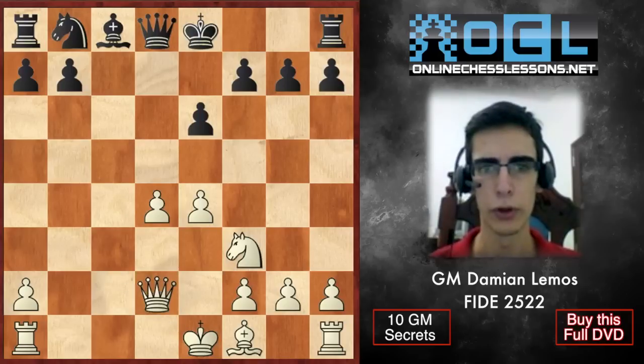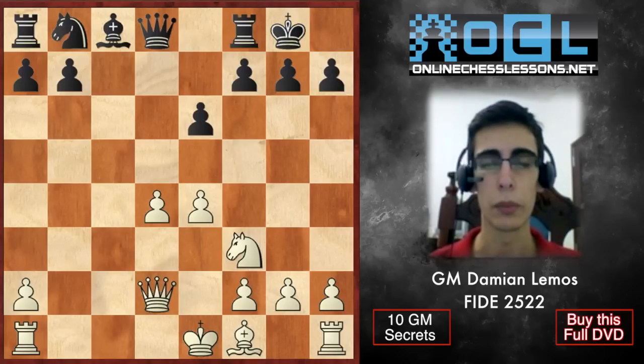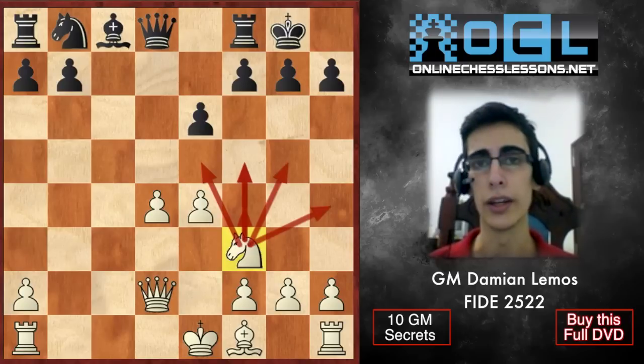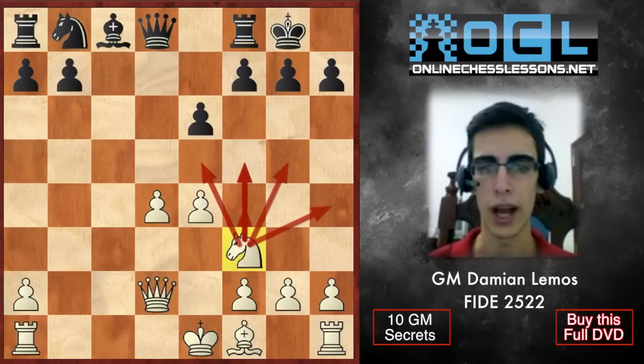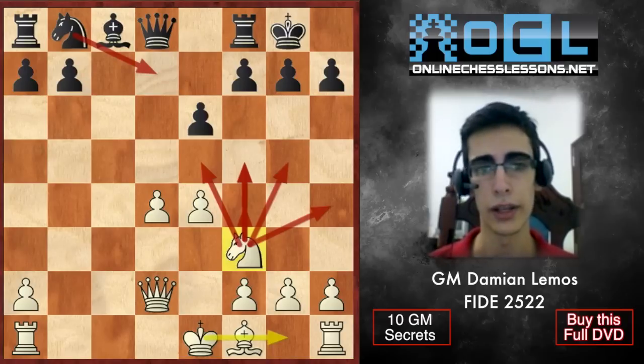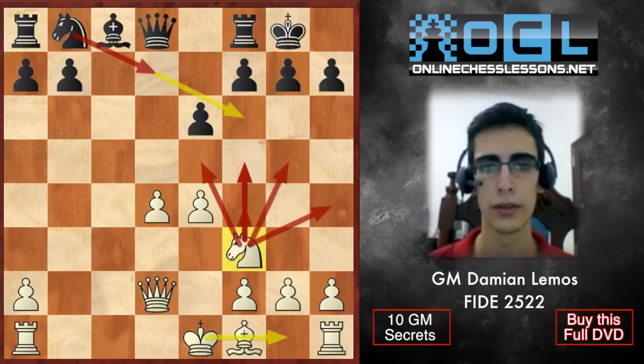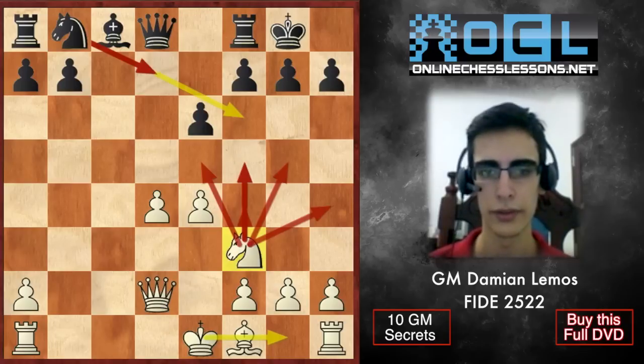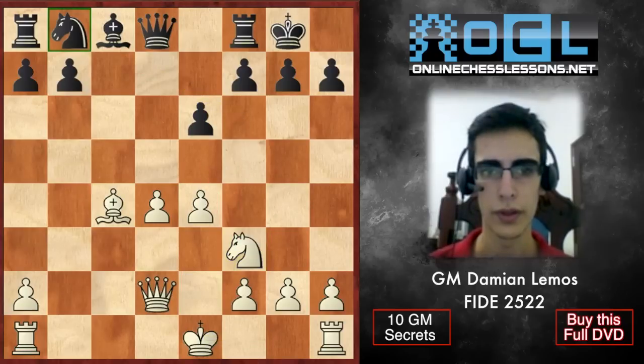The only problem of e4 is that we have a strong center, but he's trading too much. He keeps on trading after Bb4 check, and Black has good equalizing chances. I have to point out: we have a nice knight on f3 — this knight is a good defender, especially if we castle. And Black doesn't have this knight on f6, so he'll probably have to play something like Nd7 and Nf6. If he goes Nc6, his kingside is going to be weak.